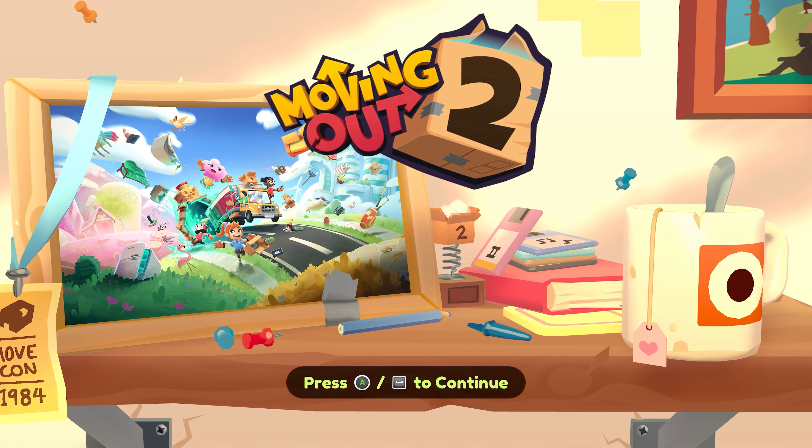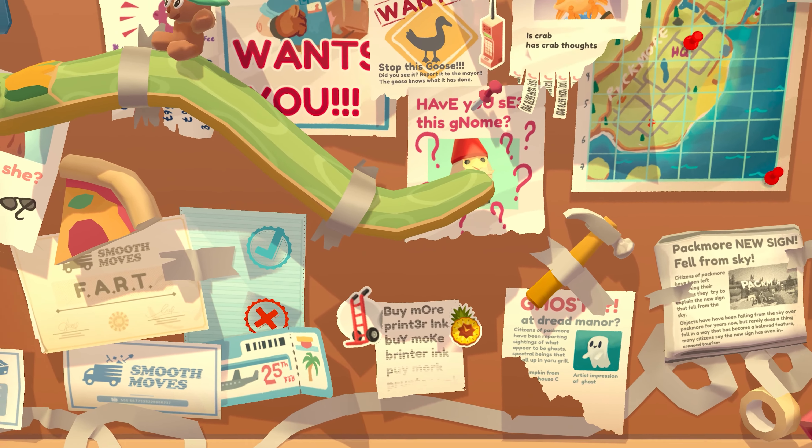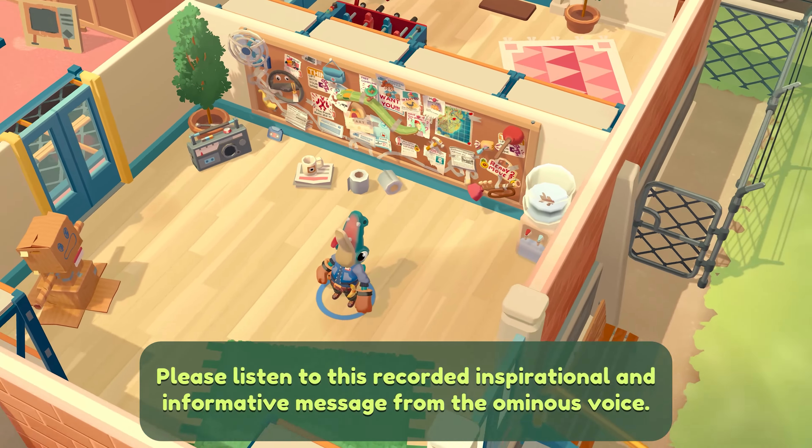Hey there, I'm Dave. I'm a game designer on Moving Out 2. I'm Jack and I'm the art director. And I'm Lisa, lead artist.